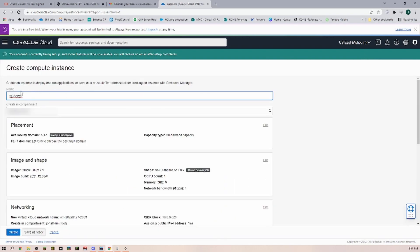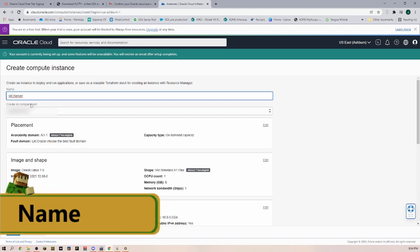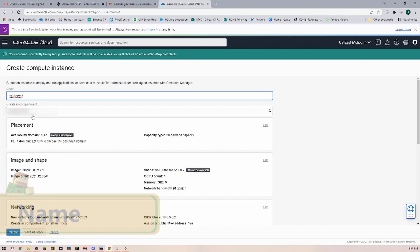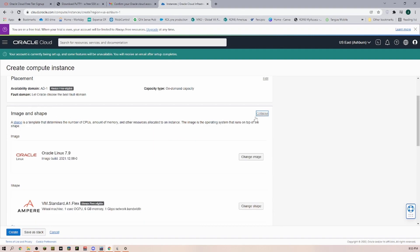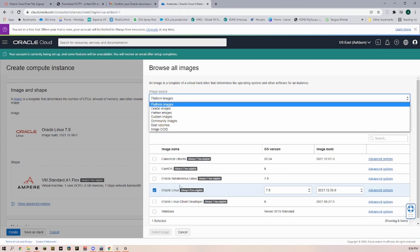Once you are in here, you can give everything a name — I just call it 'mc server.' Down here under 'Create Compartment' you can just leave it on root. Leave everything on whatever is standard selected as long as it says 'Always Free Eligible' on the side. Under 'Image and Shape' we go in there and select what operating system we want running on the server. You can pretty much run whatever you are comfortable with — I am just going with Oracle Linux.